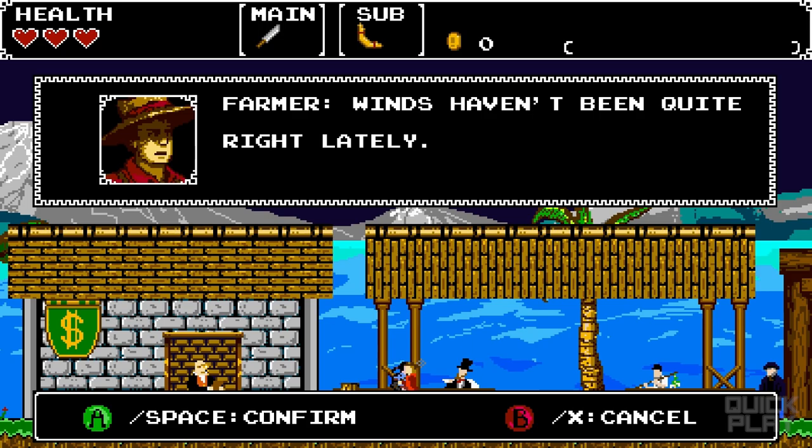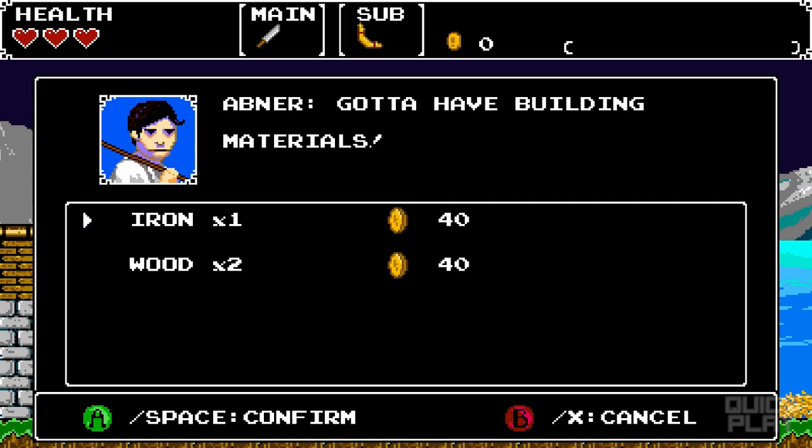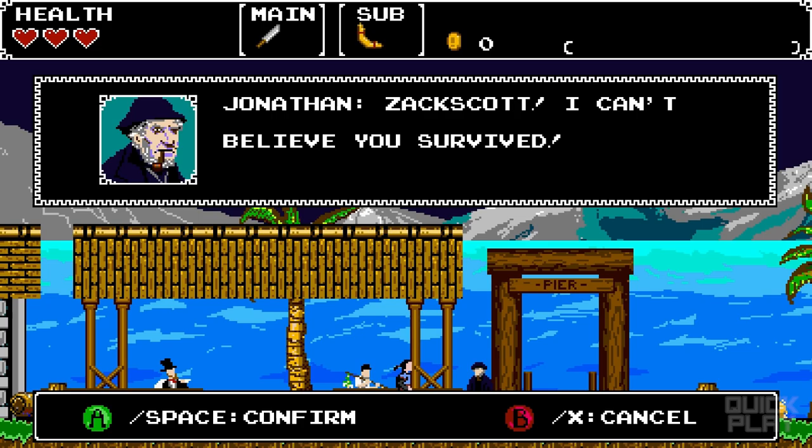The winds haven't quite been right lately. Sometimes I'll be walking around with hundreds of coins and I die — I lose hundreds of coins. The store here lets you buy materials, and those materials are used to upgrade the ship.